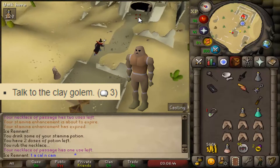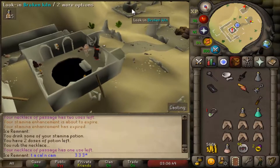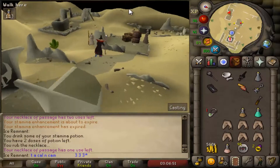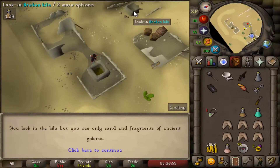Talk to the golem with option 3. Once you see the search option appear on the kiln, start checking them. There are 4 kilns in total, one of which will include a book. Generally you will either find it in the first or the last one.